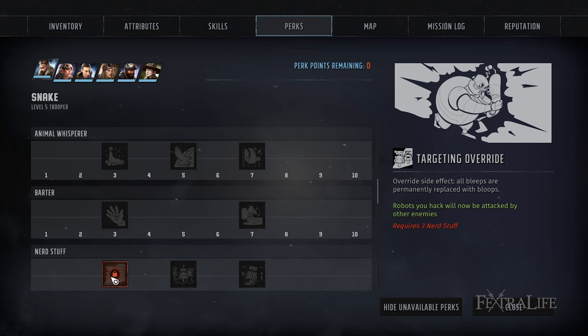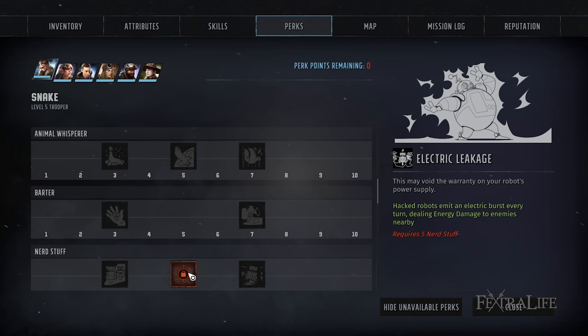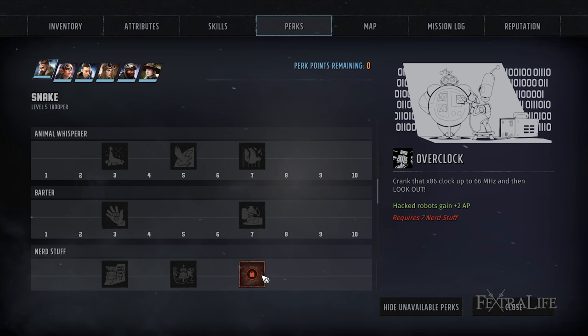For nerd stuff perks, Targeting Overdrive makes robots you hack attack enemies. This is probably going to come in handy more later in the game when there are more robots. Same with Electric Leakage — there aren't a whole ton of robots to hack early on, so consider getting these a bit later in the game. Overclock gives robots you hack an extra two AP. If you're committed to hacking robots and making them your allies, you're absolutely going to want to take this one.